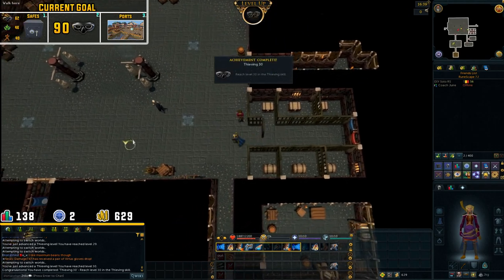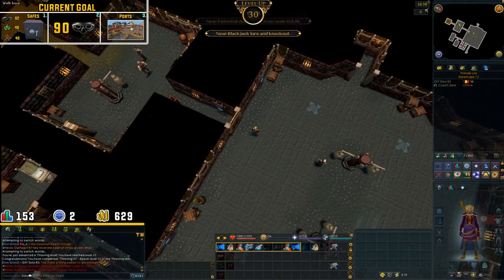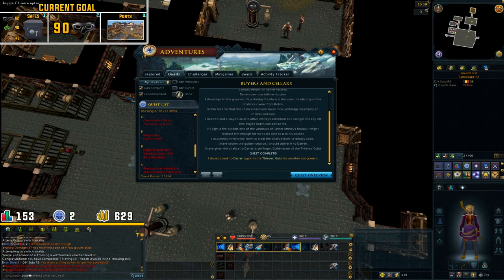There we have it, we just hit 30 thieving - this didn't take long at all. Now we are going to do the Feud quest. To do the quest however we need a bit of GP, so we are going to make our way over to our beloved flax field again.